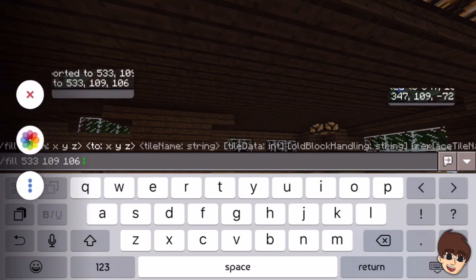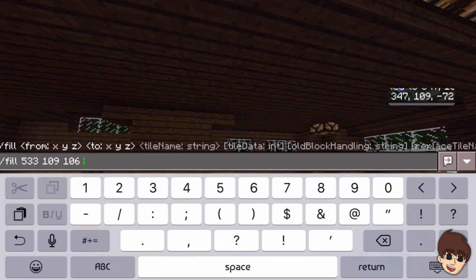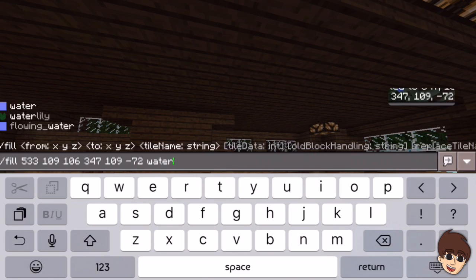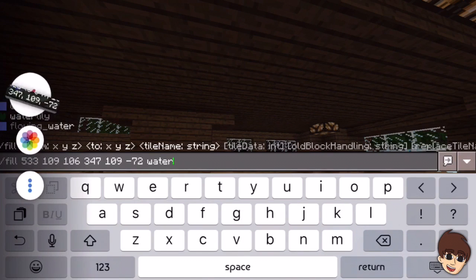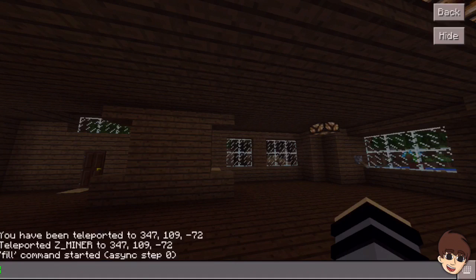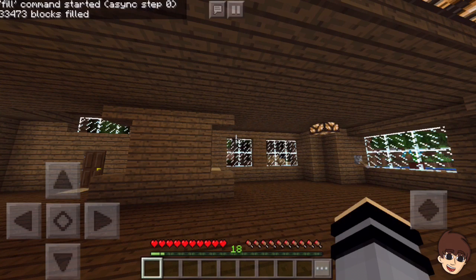Instead of commas, just use spaces between the numbers - so 109 and 106, then a space, then your second set of coordinates: 3 4 7, 109, and negative 72. Then do a space and type water. Let me get rid of that and three, two, one - return! It's gonna start filling.